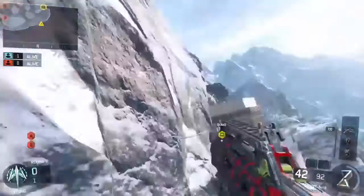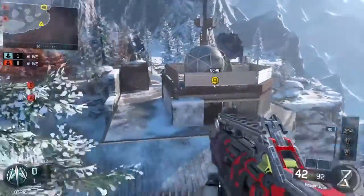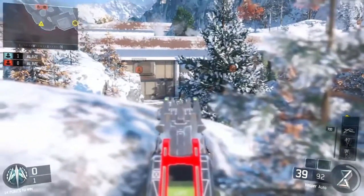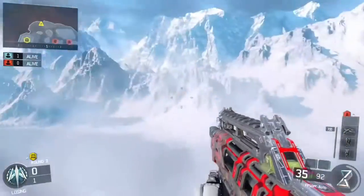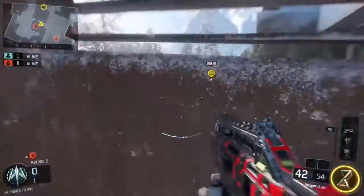For this next spot, what you want to do is come to this wall run at the very top, and once you get to this end just jump up right here next to this tree. You can see a lot of things, and I'm probably one of the first ones to find this — I found it the second day the game came out but never had a YouTube channel to show it.